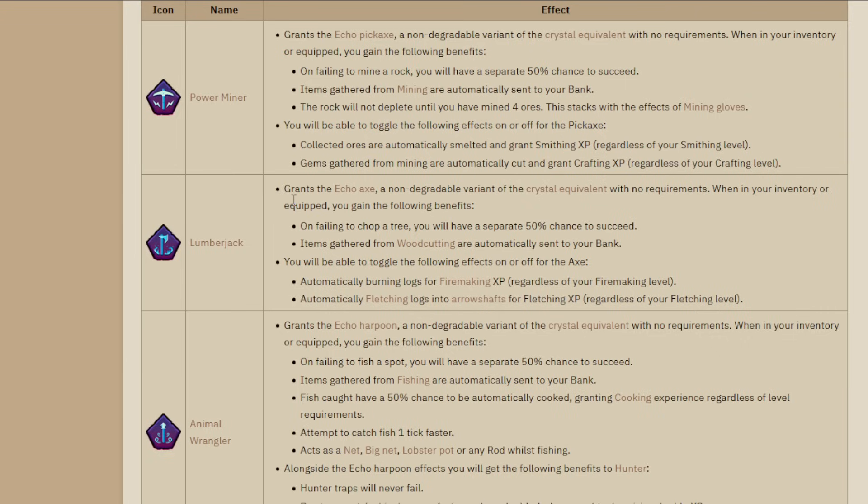Lumberjack gives you the Echo Axe, a crystal equivalent, with no requirements. When you fail to chop a tree you get a 50% chance to succeed. Items from woodcutting are automatically banked. You can toggle it to automatically burn logs for firemaking XP, or automatically fletch logs into arrow shafts for fletching XP. Arrow shafts let you train fletching by adding feathers, and if you buy broad arrowheads with cash you'll be making a lot of fletching gains. But this relic really is just AFK woodcutting - it's the weakest of this tier for most use cases.